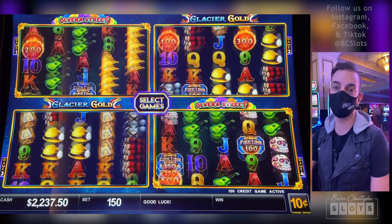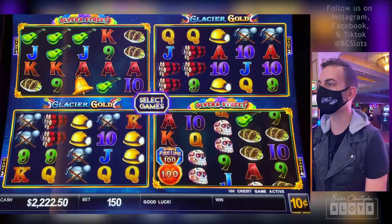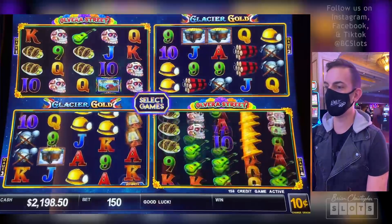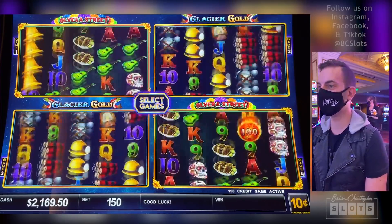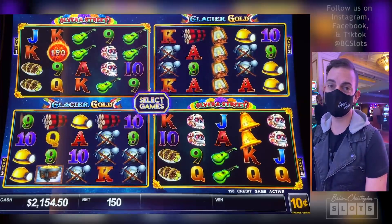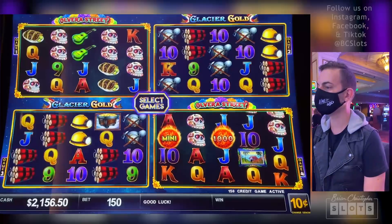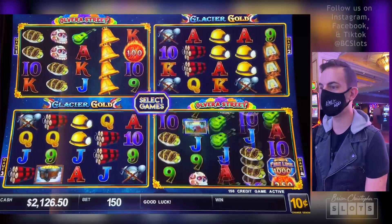Where's the next bonus going to come? I'm going to say Glacier Gold — bottom left. One more for free games. No, just missed it. $15 bets, be nice. I like these numbers though, they're getting bigger. Mini is $75, minor is $250, major is now over $700.